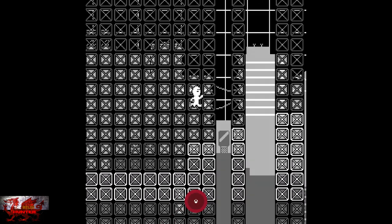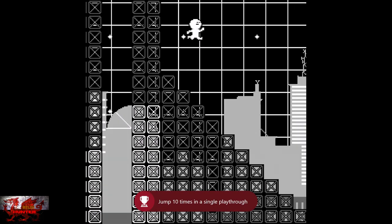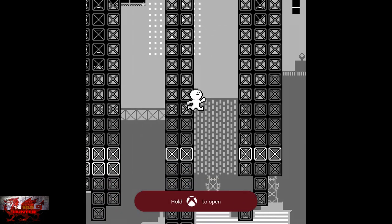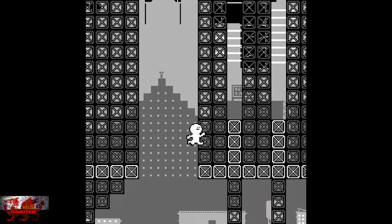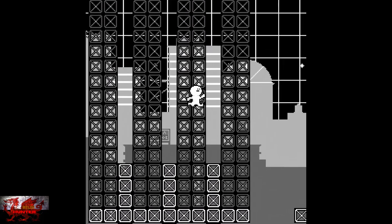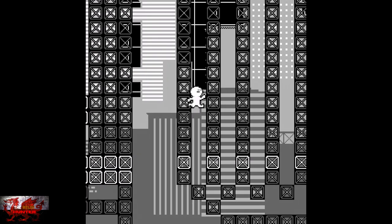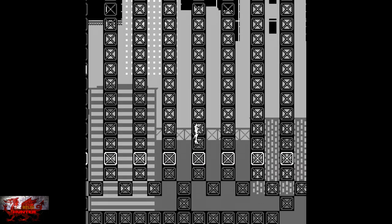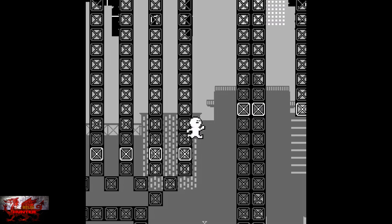You're also going to get an achievement for jumping 10 times in a single playthrough. They're called East Asia Soft, which means easy achievements for us. This first level is very easy — just keep jumping on the blocks and get used to the controls.